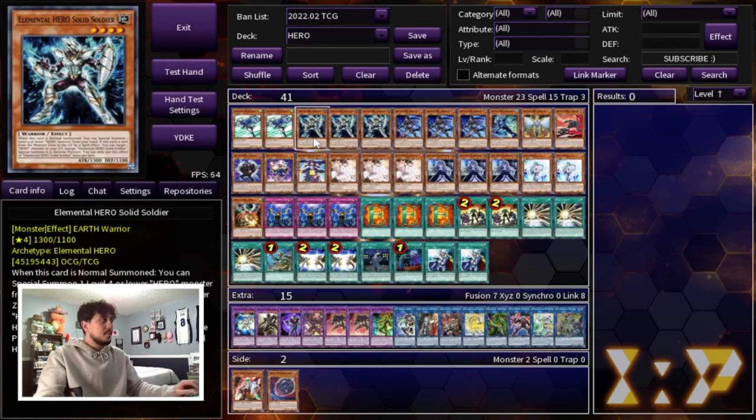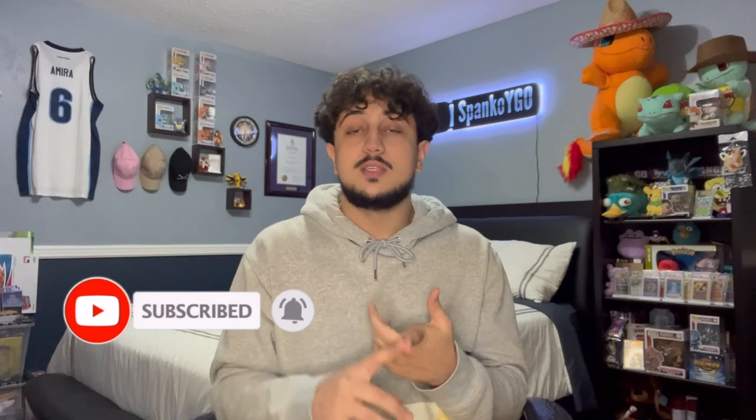Thank you guys all for watching. I know I kind of went on a little rant, but try this deck out yourselves and you guys might see what I'm talking about. That is it for today's deck profile — I hope you guys did enjoy. I hope when you test it out you can see why I'm saying the things I'm saying. Trust me, this deck is very, very powerful. It's very simplistic, but the boards are really strong, especially against today's format — being able to search Honest Neos pretty much every turn means Dark Law is always protected from battle. You have DPE to protect Dark Law and to stop anything your opponent is doing. DPE is such a powerful card, and this deck is very consistent, which is why you should try it. Spanko signing out. Peace!